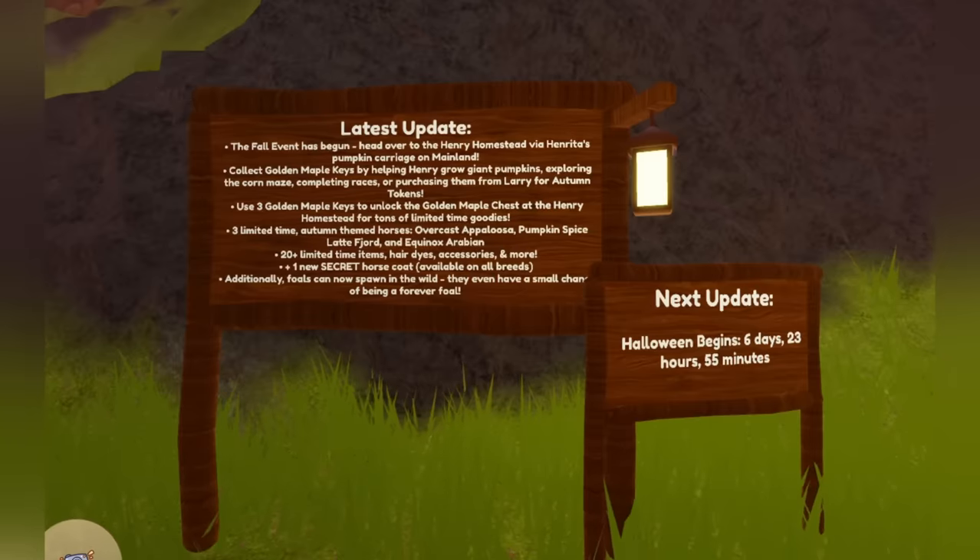The fall event has begun! Head over to the Henry Homestead via Henryta's pumpkin carriage on mainland. Collect golden maple keys by helping Henry grow giant pumpkins, exploring the corn maze, completing races, or purchasing them from Larry for autumn tokens. Use three golden maple keys to unlock the golden maple chest at the Henry Homestead for tons of limited goodies.